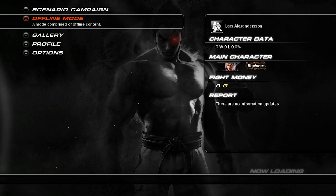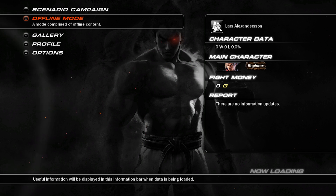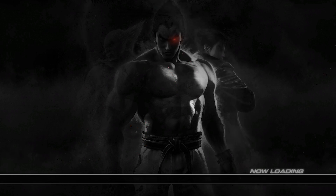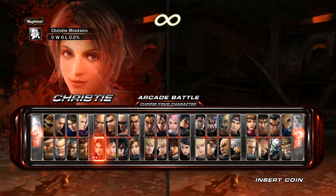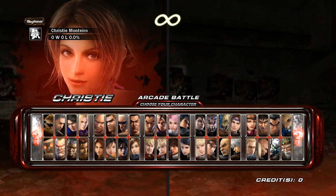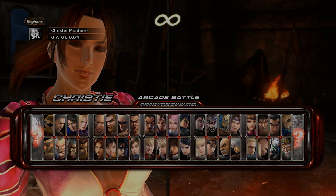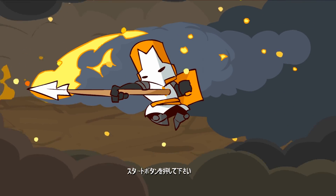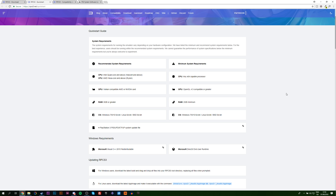Hey guys, my name is Scoby. Today I'm going to be showing you how to play PlayStation 3 games on your PC. This is going to be a nice quick and easy tutorial showing you step by step how to do everything. You can see me playing Castle Crashers and I'll be switching between Tekken 6 for on-screen gameplay. I previously made a video on this that currently has over a hundred thousand views, but the emulator has changed a little bit since then, so I'm doing an updated version that goes a bit deeper into some of the steps.